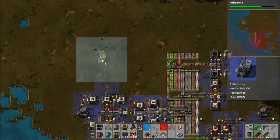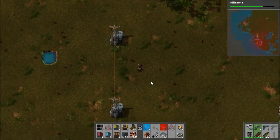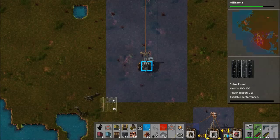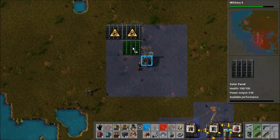And our substations — let's get this exactly in between each of these, so literally like that. I need to fill this area with ideally an even amount of solar panels and accumulators.